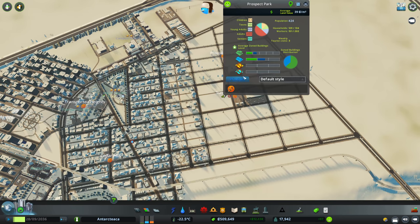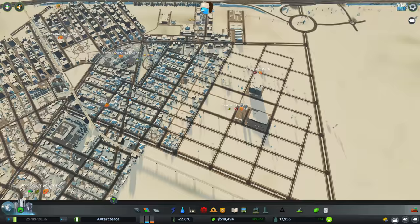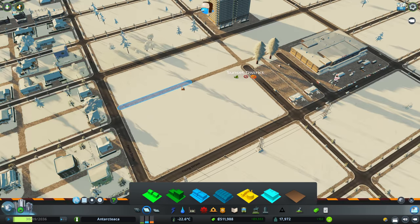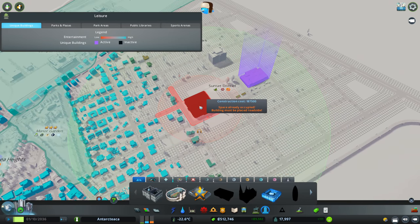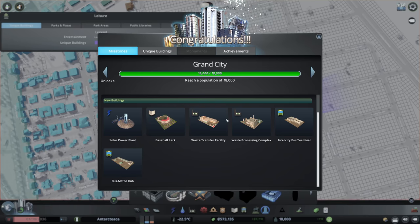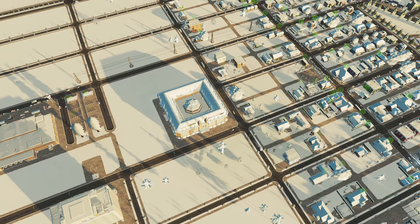We've now got Prospect Park around the back here — don't forget to let me know some name suggestions. High rise ban applied. I think from here down it's all going to be high density with the high rise ban. We've got the money now so let's pop in the department store — that's got a noise of 75, not as much as the hypermarket, hopefully won't cause a problem. And — Grand City unlocked! Third loan available but don't need that. We've got half a million, solar power plant, baseball park, waste transfer, intercity bus terminal, and the bus metro hub.